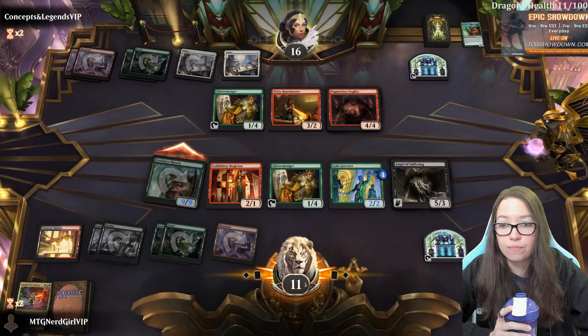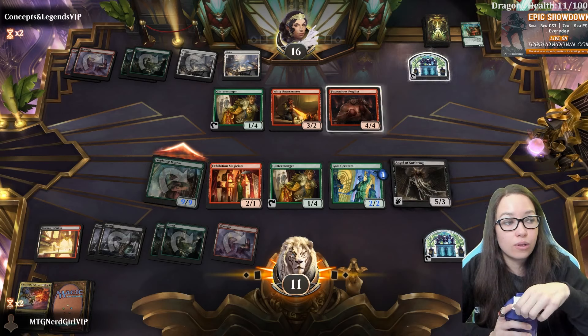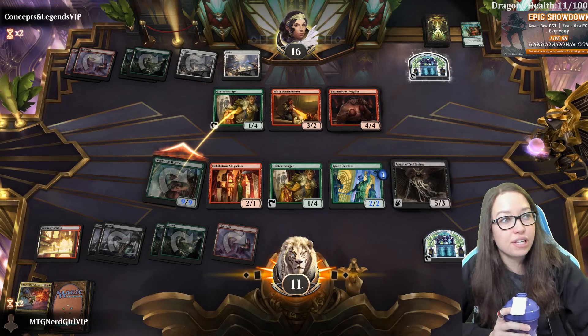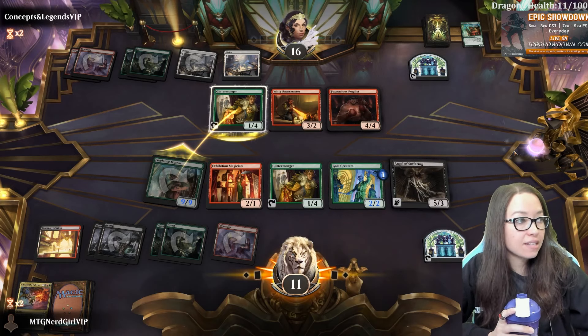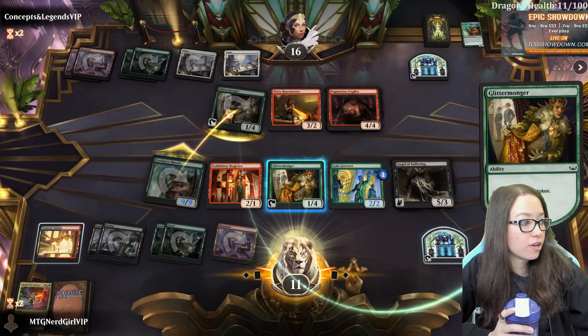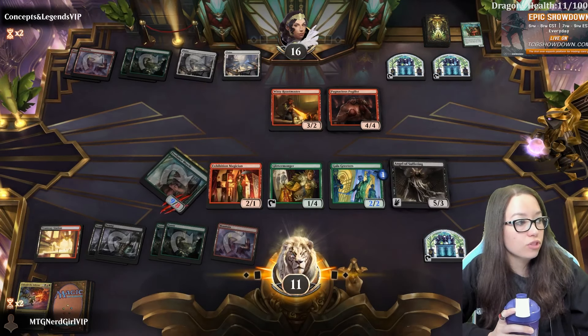They need an answer for the Angel of Suffering if they want to try to race in any capacity. We've got good blocks. We're doing very well.